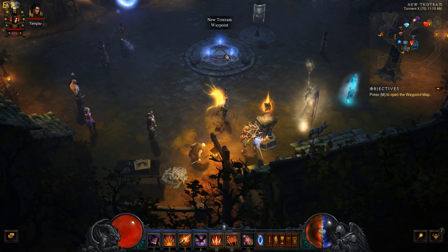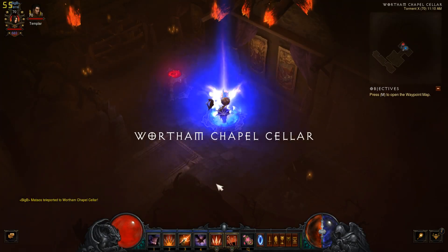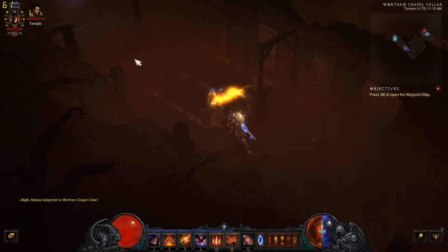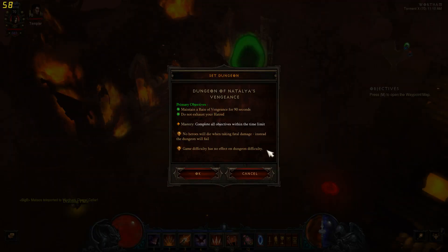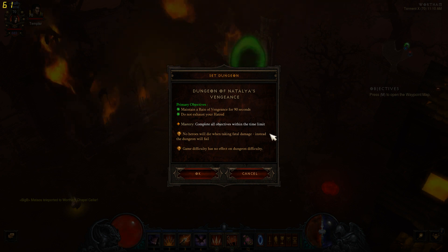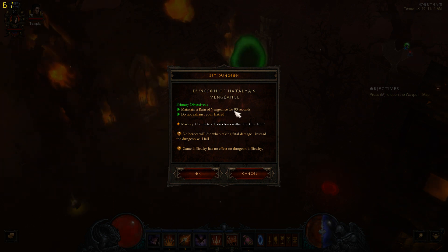To get there, we're going to go to Act 1 and take the Wortham Chapel Cellar waypoint. Then we're just going to exit the building, and we have the dungeon right here. Click on it. Let's go over the objectives one more time: maintain Reign of Vengeance for 90 seconds, do not exhaust your hatred, and do not die. The time limit is 4 minutes and 30 seconds with a limited amount of enemies, so we're basically going to have to keep that Reign of Vengeance up from the very beginning.